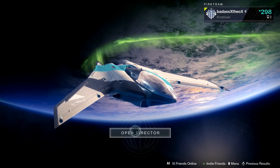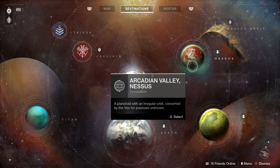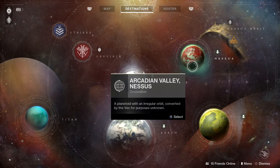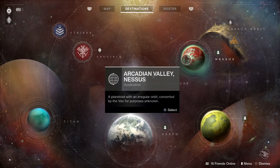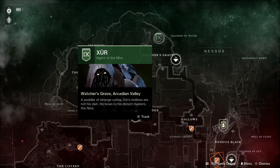Hello everyone, what's going on? Welcome to another Destiny 2 video, and today I'll be showing you where Xur, the Agent of the Nine, actually is. I was kind of disappointed by this because if you go into Nessus, you can straight away see his location.